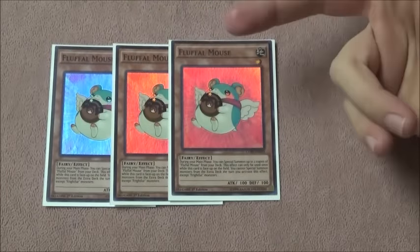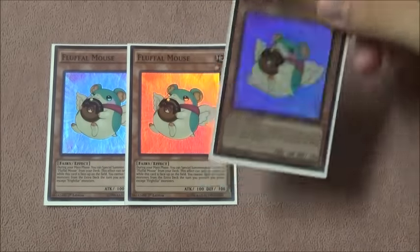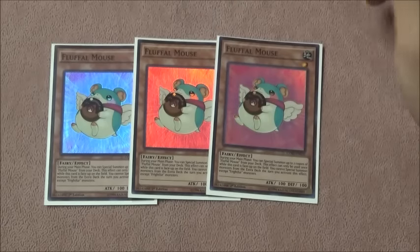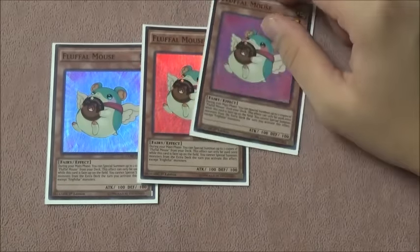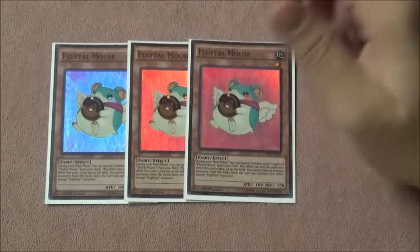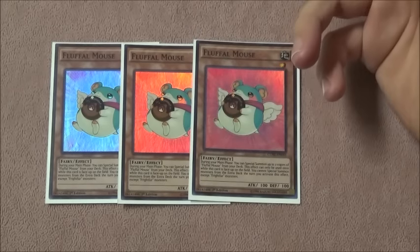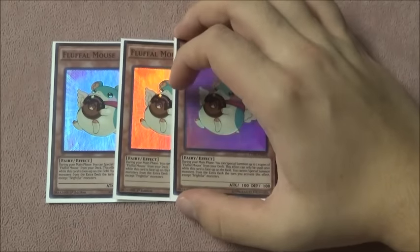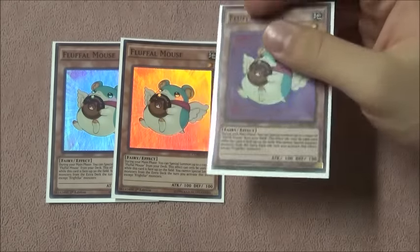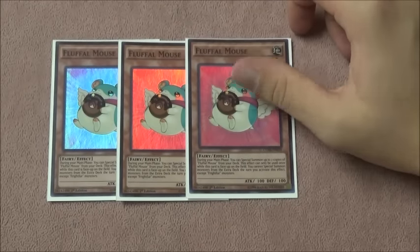We start off with three copies of Fluffal Mouse. Mouse is essential for the deck — you want to be playing towards bigger fusions, because the deck gains advantage off of fusing with multiple materials. The more materials you use, the more it helps as the game state goes on. Getting out Mouse helps with a Poly play, a future Fright Fur Fusion play, gives your Tiger more pops, your Wolf more attacks, and makes your Saber Tooth invincible. Normal summoning Mouse or special summoning it off Toy Vendor is very good.